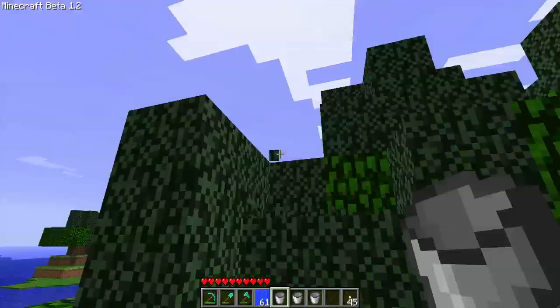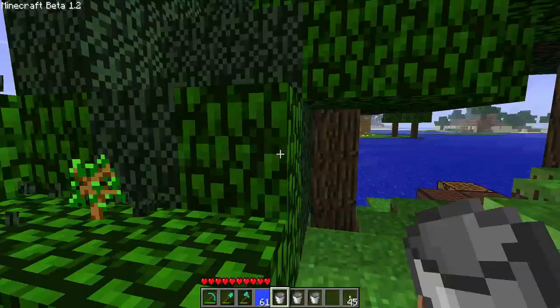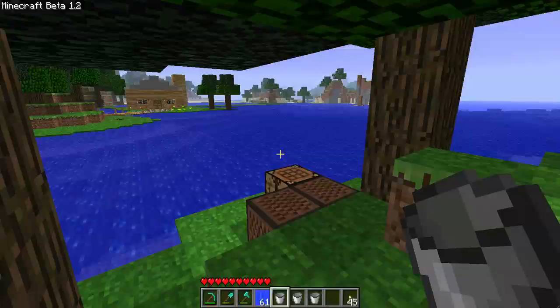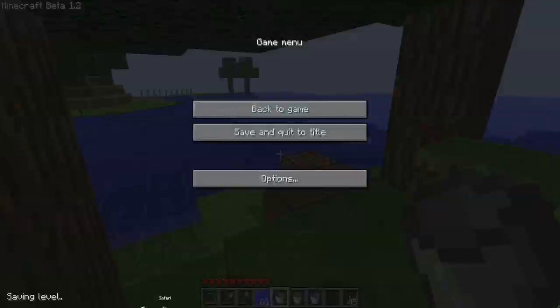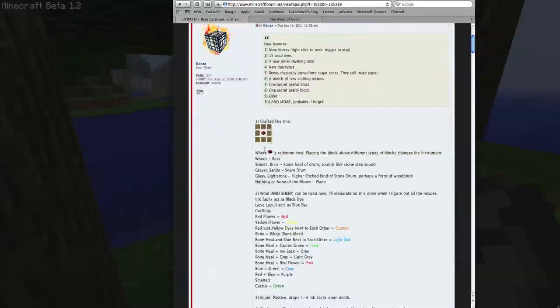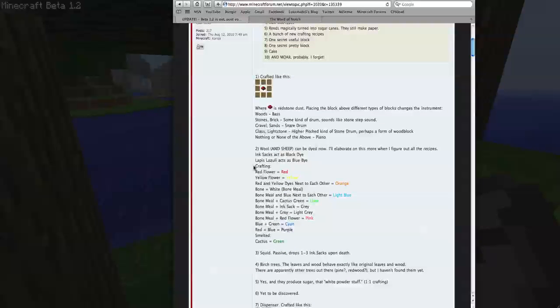This update brought out a lot of stuff. Let me turn the fog down. I'm going to show you guys Notch's blog. New features include: note blocks, 15 wool dyes, a new water-dwelling mob, new tree types, reeds magically turned into sugarcane, a bunch of new crafting recipes, one secret useful block, one secret pretty block, cake, and more that he probably forgot. There are also some bug fixes. I'll put a link to this post in the description, which has everything that people have found so far with the update. It tells you how to craft all the different colored cloths and wool.